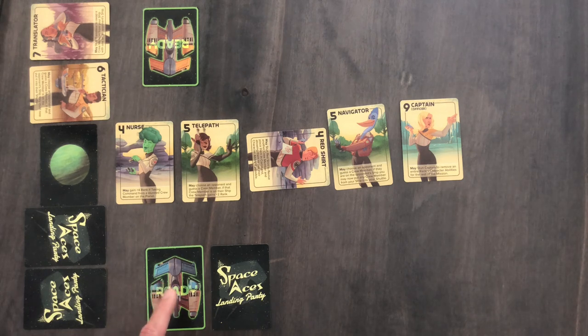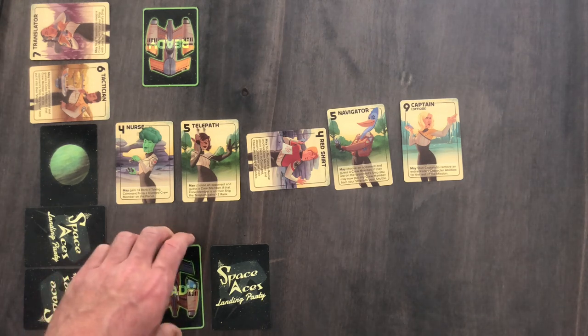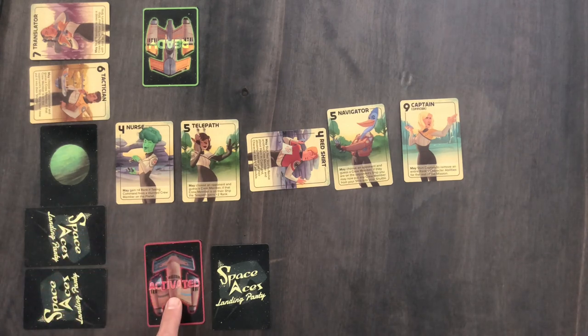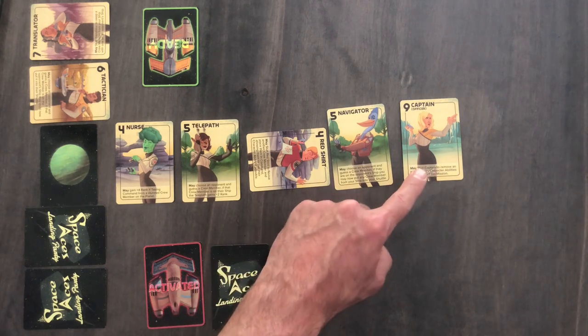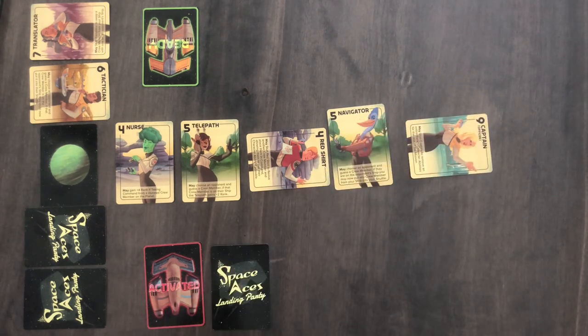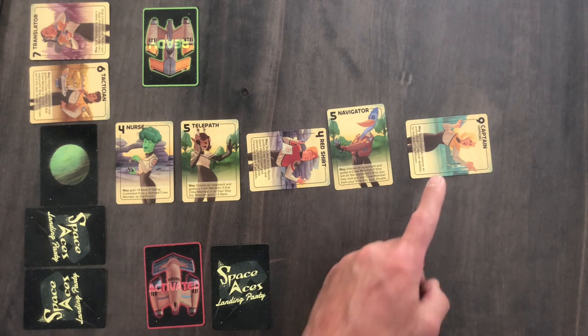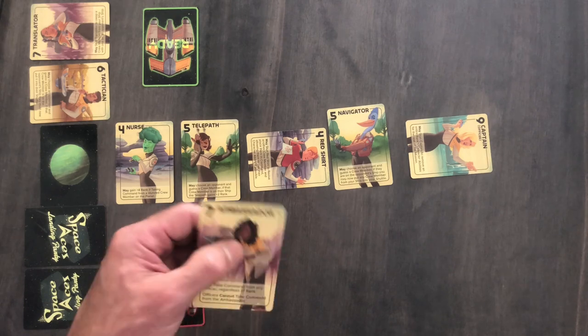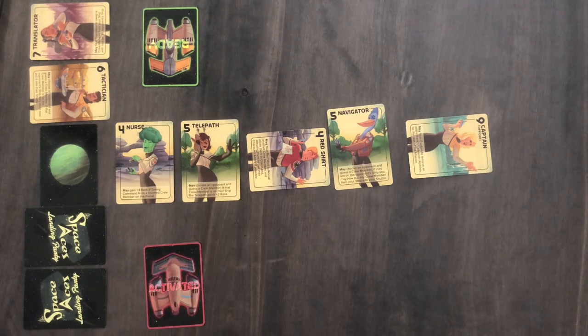The last mechanic to bear in mind is your starship. You can activate your starship once per mission on your turn by flipping it over. Activating the starship fires the phasers and stuns the current crew member in command of the planet. So if you don't have a card you can play, this is your get-out-of-jail-free option once. The card in command is stunned, you beam up the buffered crew member into your hand, and your turn ends immediately.